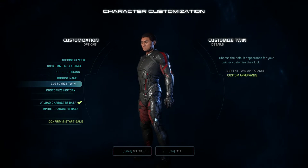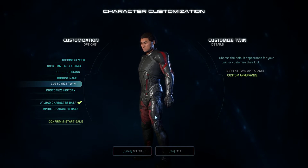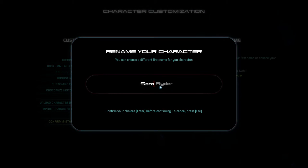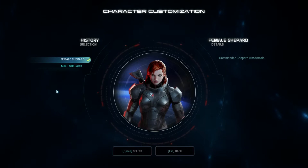Our brother and actually our father is going to be based on my character and my twin, which is sort of neat. For my character name I decided to pick something a little less common than Sarah, so I picked Micah — a name that just popped into my head as sort of fitting. Micah Ryder had a good ring to it.